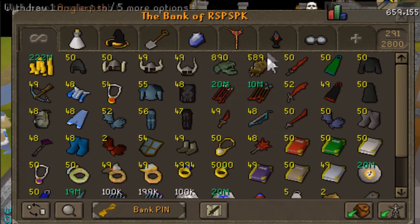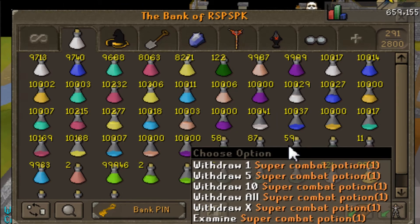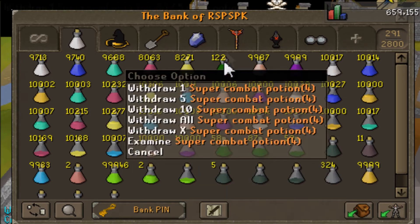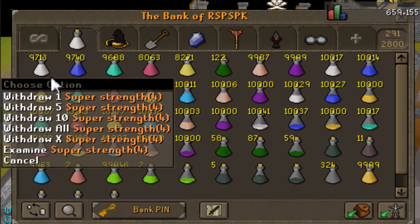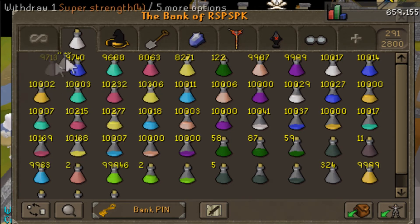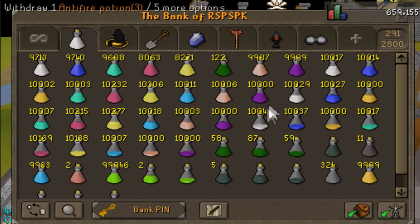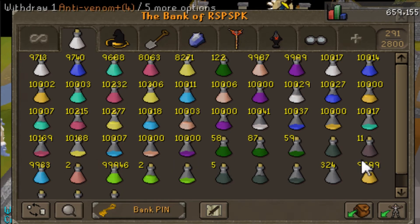I might sell these anglerfish because I don't really use them that much. I got my potions tab with the combat potions — ridiculous amounts of lower dosage combat potions. Then we got my overload potions over here, and the restore potions to help me restore myself. We also got the anti-poison and the antidote.